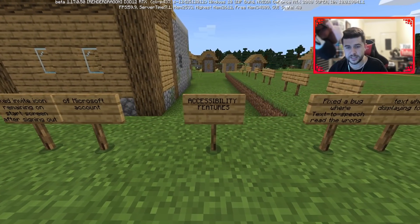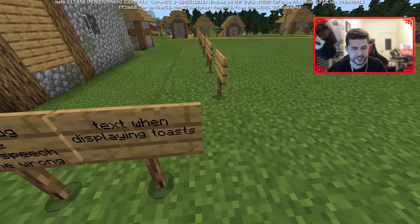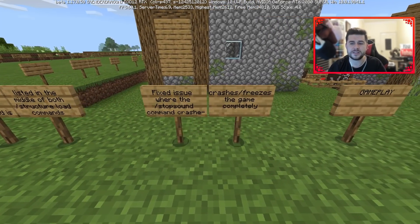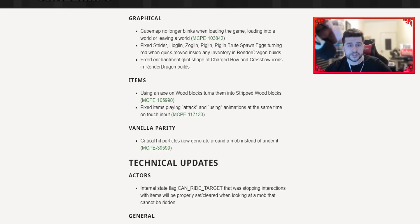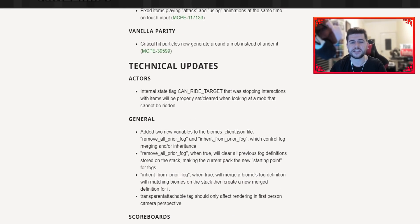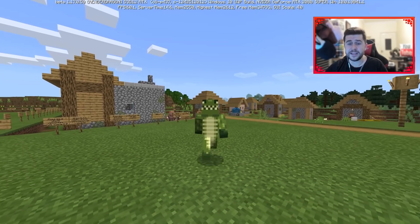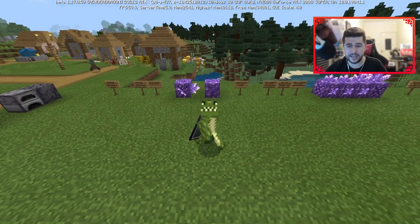Bug fixes include: fixed invite icon remaining on the start screen after signing out of a Microsoft account. Accessibility: fixed a bug where text-to-speech read the wrong text when displaying toasts. Commands: fixed issues where the forward-slash structure delete command was listed in the middle of the forward-slash structure load command. There are additional command fixes, freezes, and gameplay fixes — check the official change log in the description for the full list.